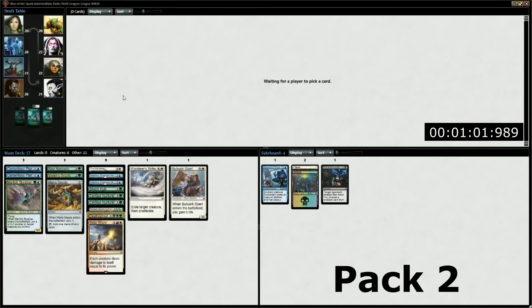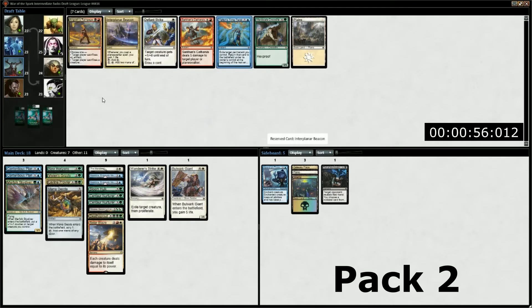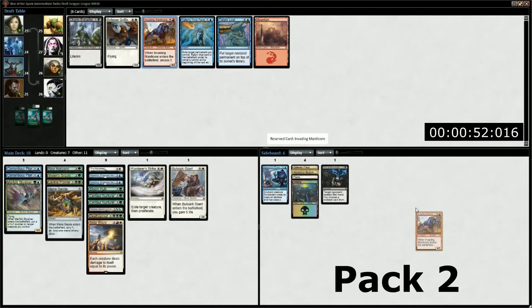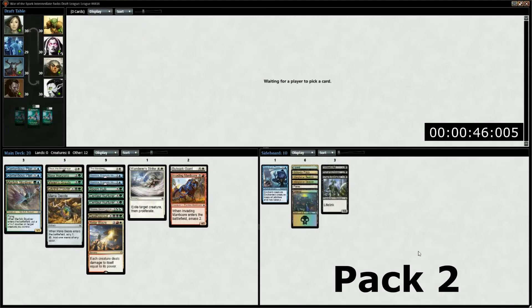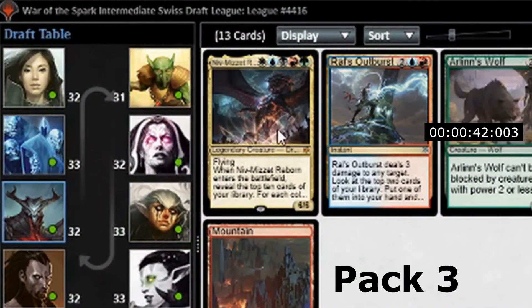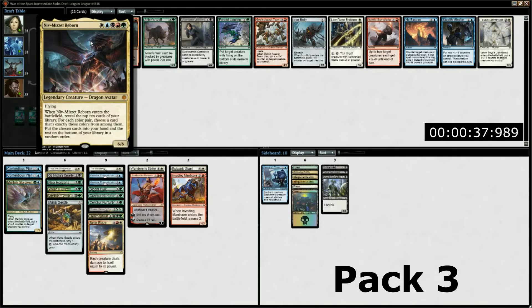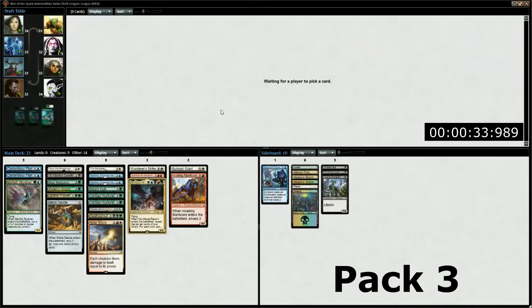For a quick summary of the draft footage in the background, we started with a walker because the rare was mediocre. We quickly moved into green as it has the most mana fixing in the form of New Horizons, Leyline Prowler, and Centaur Nurturer. After our initial picks of several pieces of fixing, we picked up a Solar Blaze, more walkers, and more incidental life gain and fixing. Pack 3 was the absolute nuts for us, as we picked up two playable rares and a mythic, extending our late game to the point of ridiculousness.